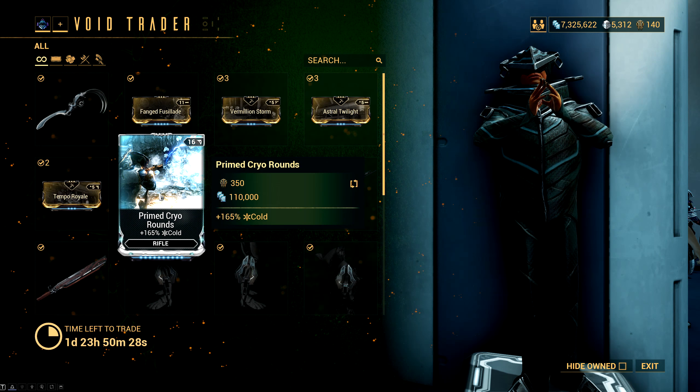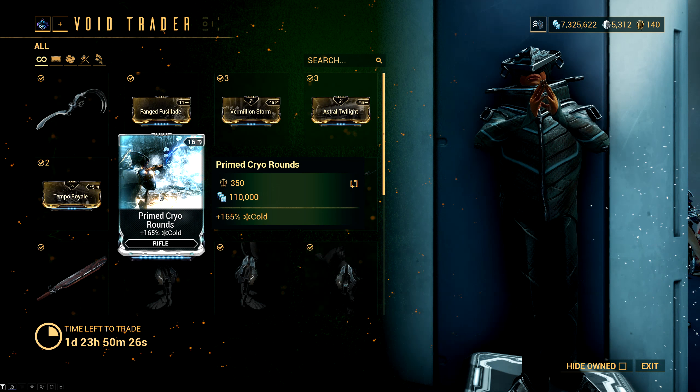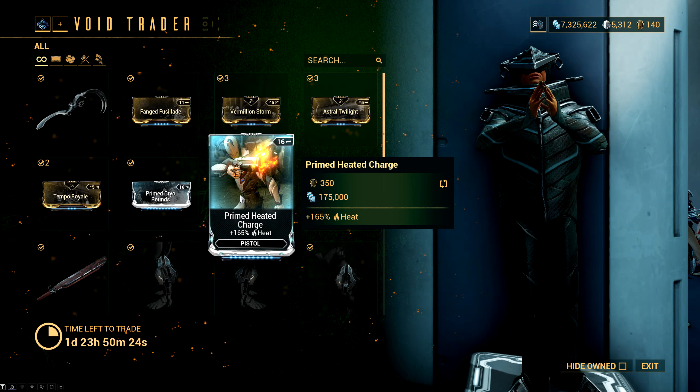And then we have two Primed mods: Primed Cryarounds for plus 165% bonus cold damage on rifles, and Primed Heated Charge for plus 165% bonus heat damage on secondary weapons.